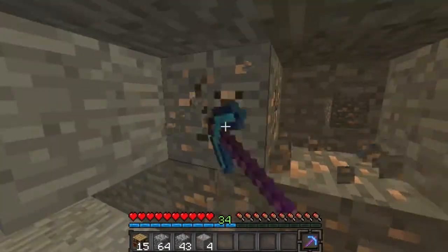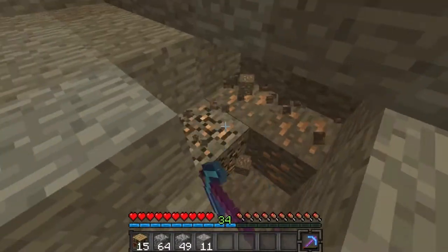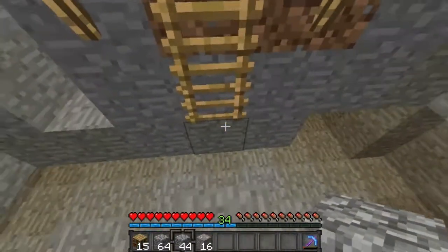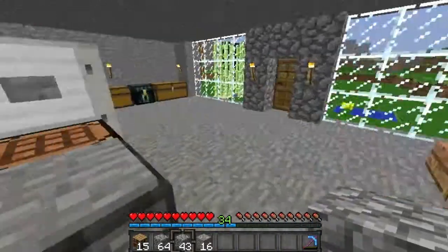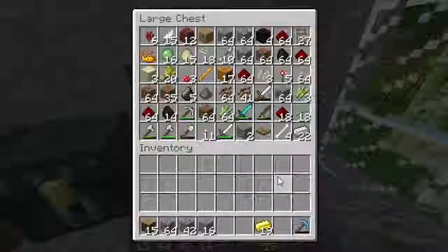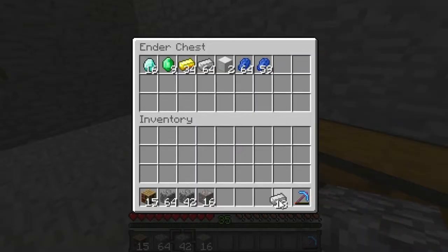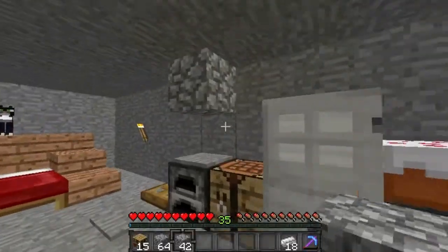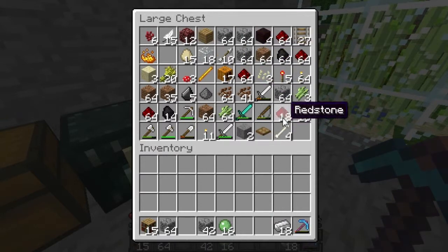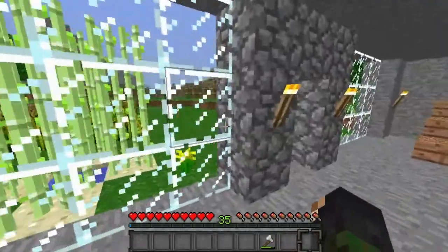We can get this on as well because it'll be covered up, so extra resources in the house are always helpful. Let's get all this. That's the outline — there will be one there as well just to cover it all up. Let's make these sticky pistons. We've got slime balls, and we need some wood, so we're going to go and get the wood now. We'll put everything in here for the moment just in case it all goes really badly.